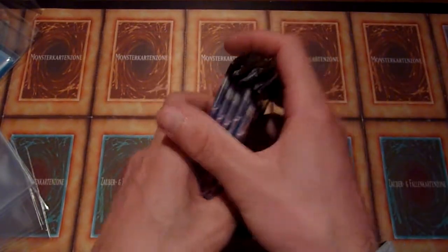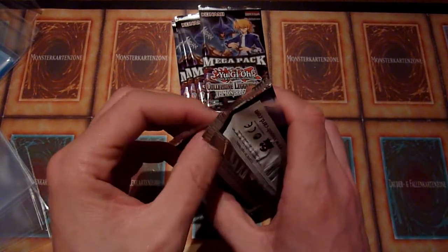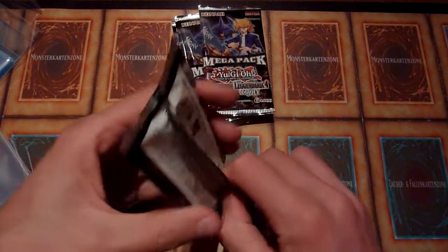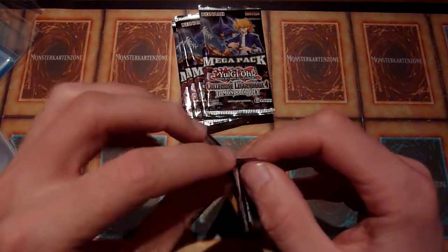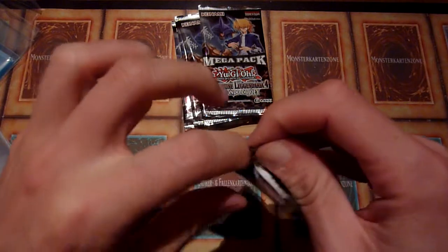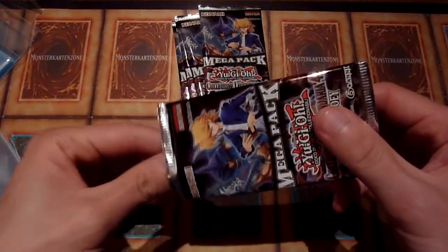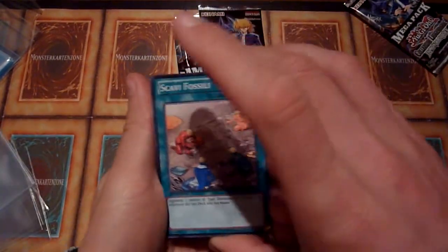I opened lots of those packs a while ago, and a card I pulled lots of were Mirror Forces, or Forza Reflessa — I remember that because I pulled lots of it. So today I would like to get more Torrential Tributes, for example, or some more Scapegoats, or maybe some more Red-Eyes Black Metal Dragons. There are also very nice cards in here — Sixth Sense, for example — but let's just see what I can get.